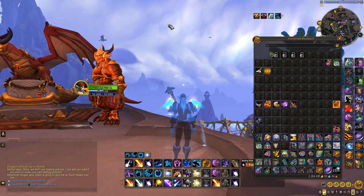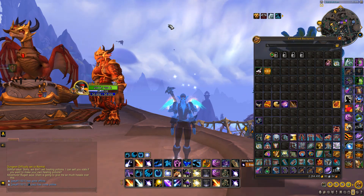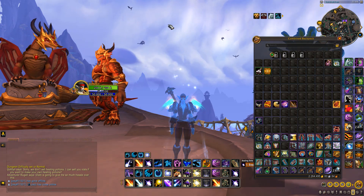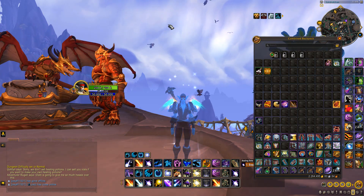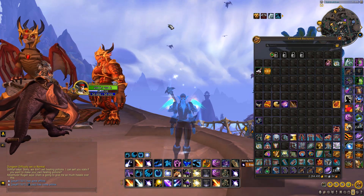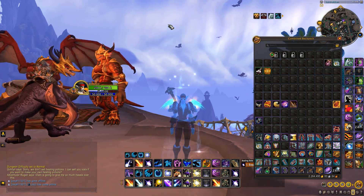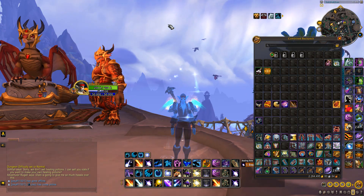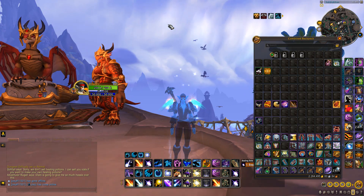Anyway guys, those are the three main ways you want to be looking for groups to gold farm with. I wouldn't recommend spamming trade chat or anything like that — you're better off doing these three methods. And eventually, just add the people that are really good at gold farming. Say if you find someone who is a really good monk for 2x4s, add them, get their B-tag, and you can hit them up every day and farm with them — same people, build friendships, things like that.